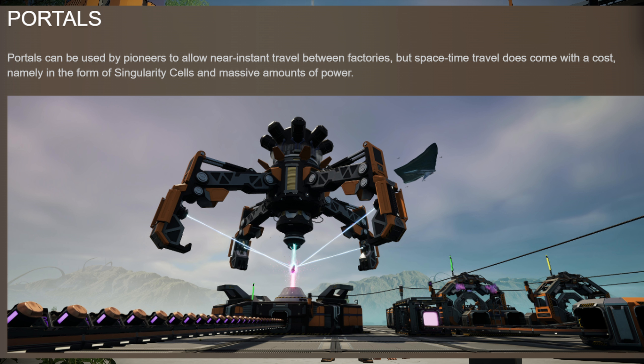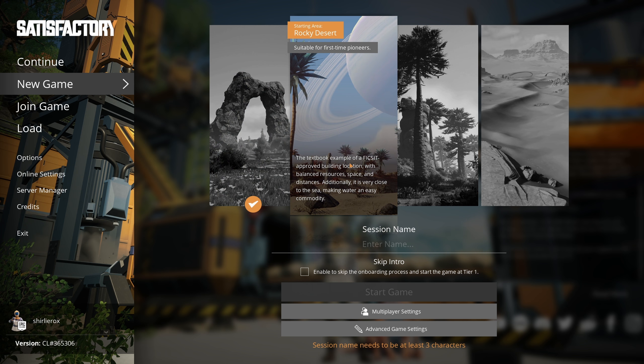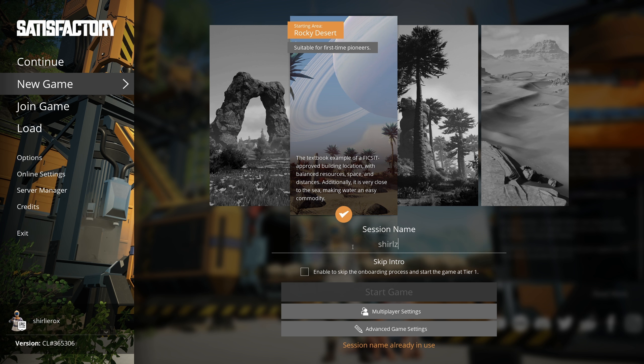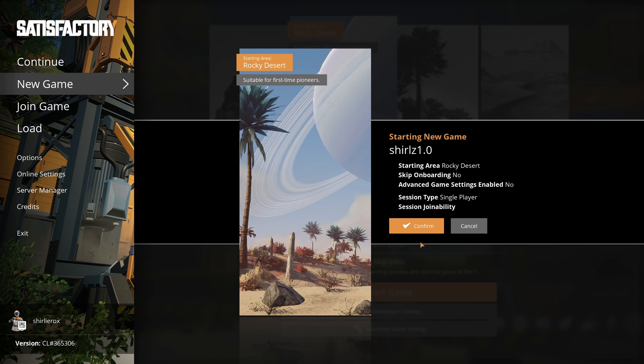Hello to the rocks here - we're checking out Satisfactory 1.0 today, which has now launched. I checked it out the other week but wanted to dive in on the latest version so that when updates come out we can just dive in easy. This is actually the same as the latest experimental branch, so I'm not sure if I'll notice anything different.